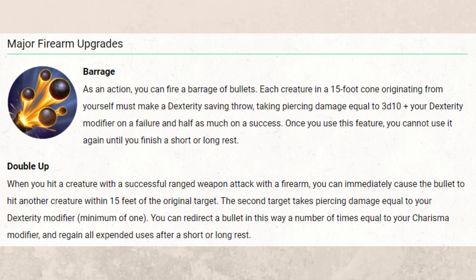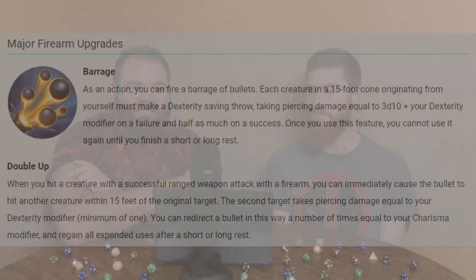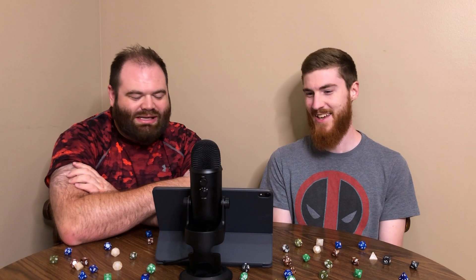The four major upgrades: Barrage is a Dexterity saving throw in a 15-foot cone dealing 3d10 piercing damage plus your Dex mod, once per rest. Double Up lets your bullet ricochet to a second target a number of times equal to your Charisma modifier per rest, though the ricochet only deals damage equal to your Dex modifier — not the full shot. It's kind of lackluster.